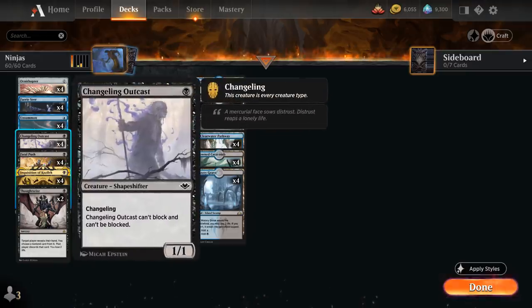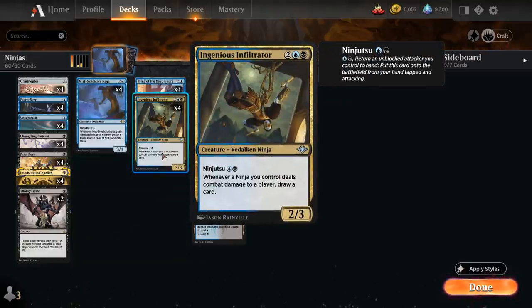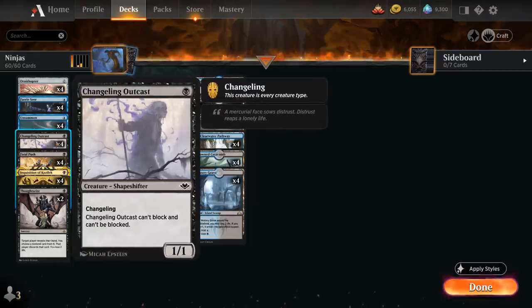We also have a full playset of Changeling Outcast — a 1/1 shapeshifter with Changeling, so it has all creature types including Ninja. That's very relevant alongside Ingenious Infiltrator because our Outcast will draw cards if it hits the opponent. Drawing cards with the Infiltrator in play is very easy because Outcast is unblockable, although it also cannot block, so we'll be turning it sideways turn after turn — perfect for enabling ninjutsu.